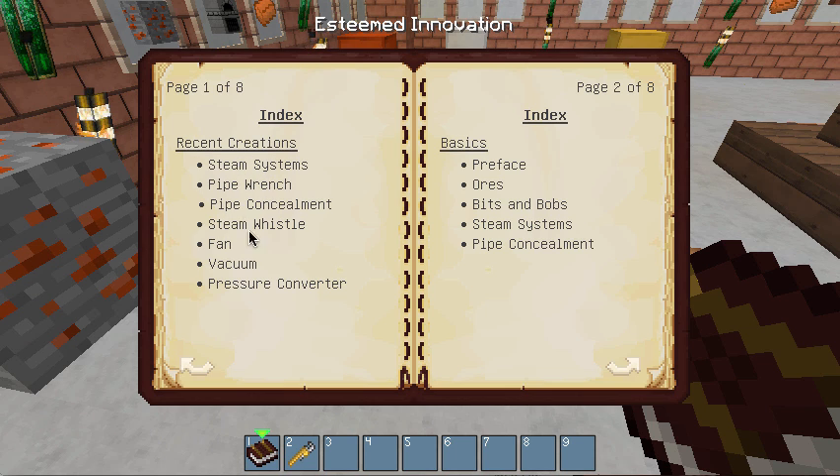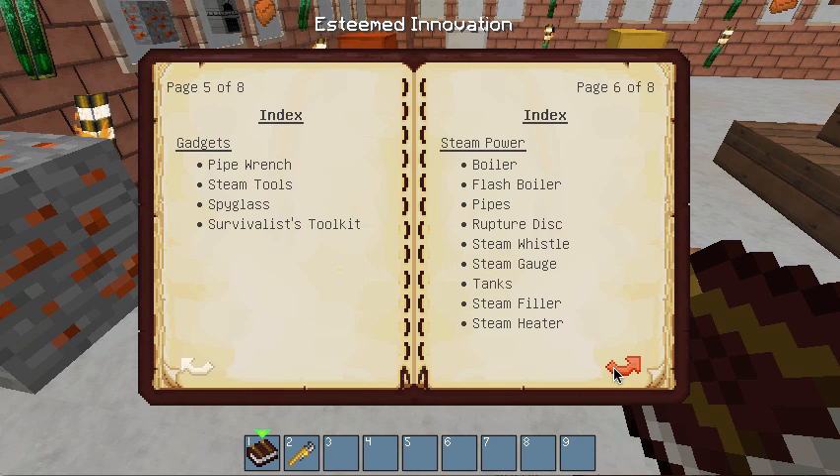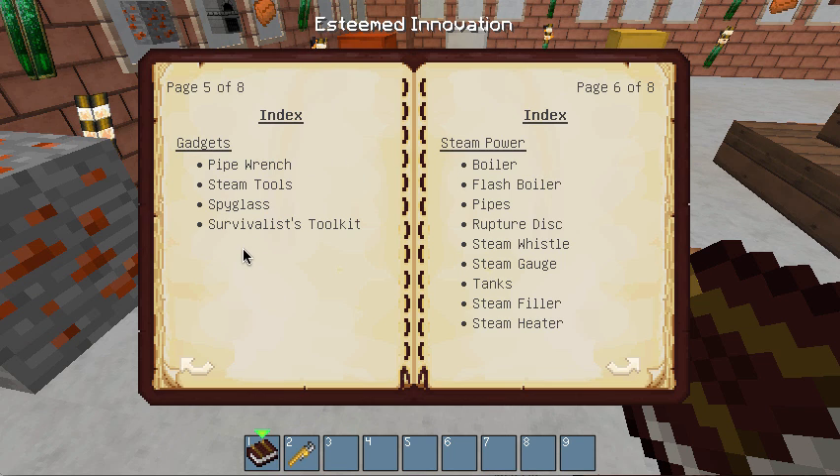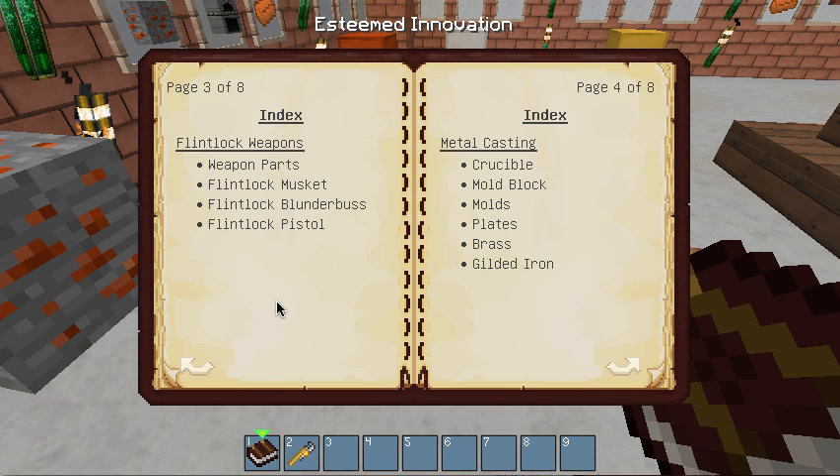This is just the new stuff that's been redone — he's reworked the systems a little bit. We've got all the different basic information here, the different stuff that's been added in, all the different things you can do. There is quite a bit of stuff. Yes, there is an exosuit, there are tools, machines, and there are weapons. We're going to go over all that stuff.